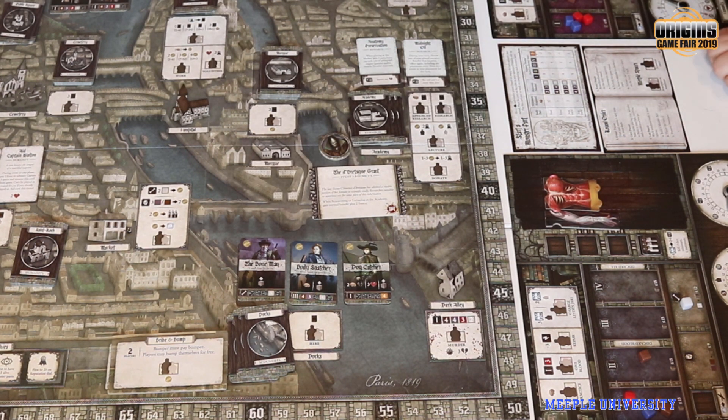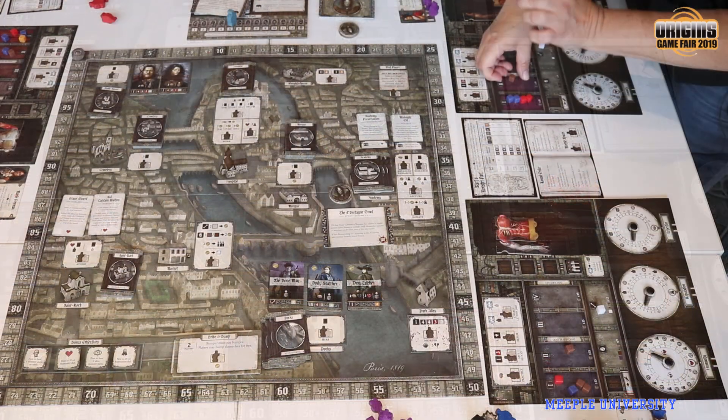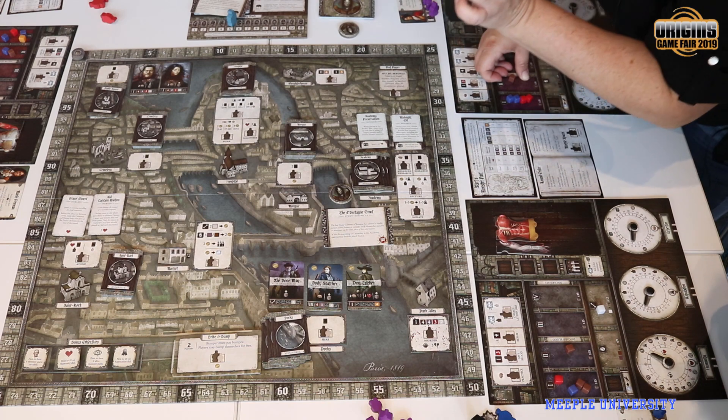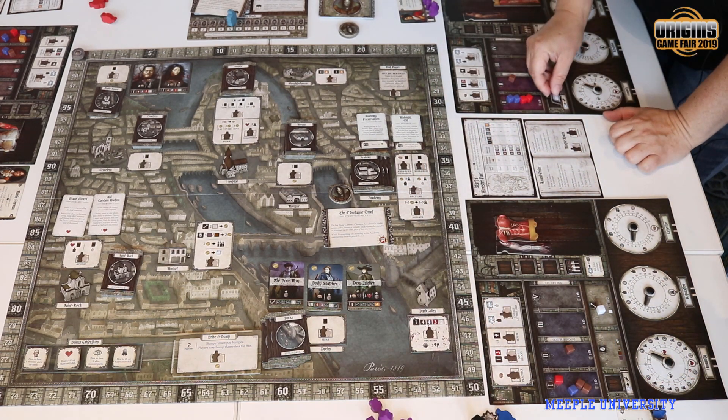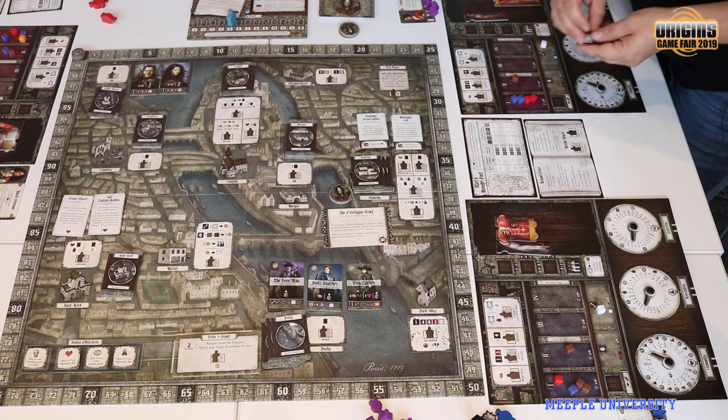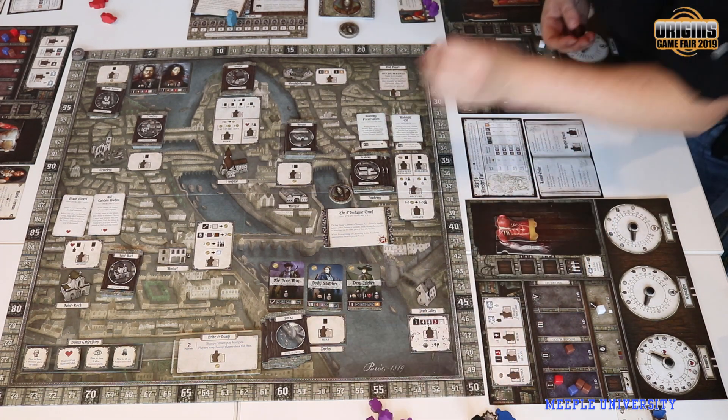Ice blocks are useful because normally in the lab phase, if you didn't build a creature, the body parts go down a freshness stage. But if you have an ice block, you place them this way first, and when you're supposed to move them down you flip the ice block instead. Then the next round you take it away. So it gives you two uses — it preserves freshness.